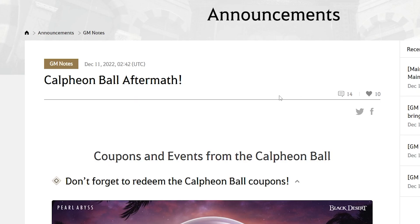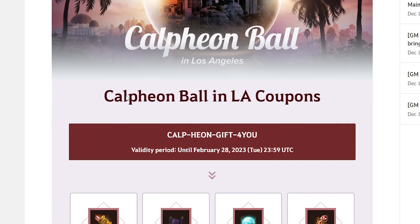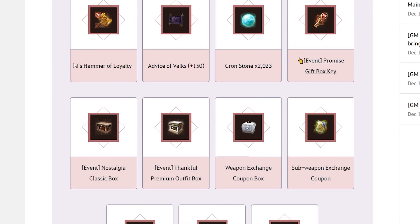Every now and then Black Desert offers big events like Calpheon Ball or Heidel On that give amazing rewards, including JHammer of Loyalty — which lets you attempt an enhancement without costing any Crown Stones. A Tet to PEN attempt for Blackstar costs about 3,600 Crown Stones, so I highly recommend keeping one as Tet Blackstar and using the JHammer — if you feel lucky, you might get PEN for free.